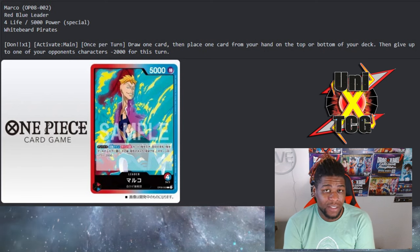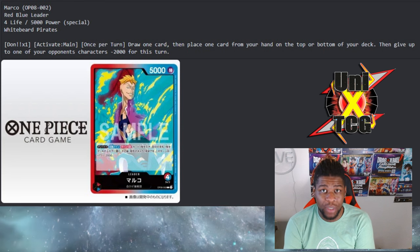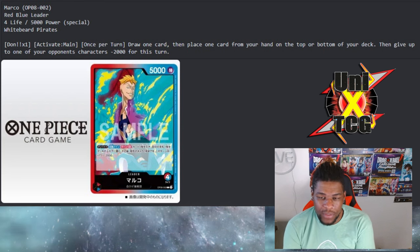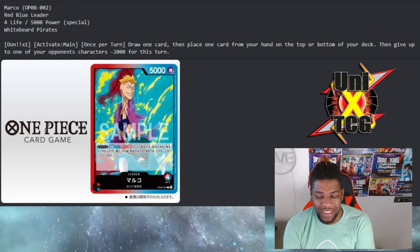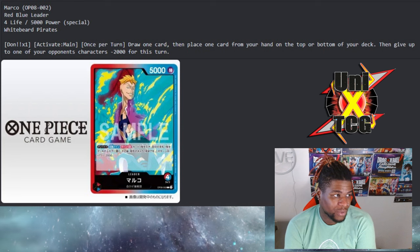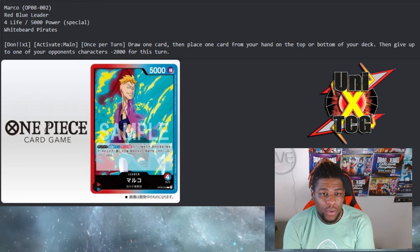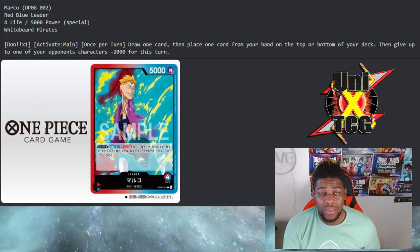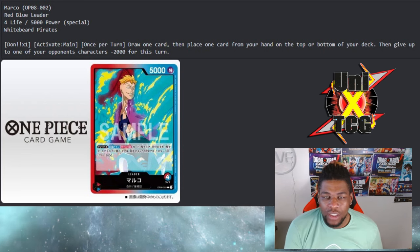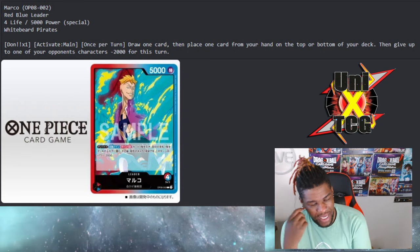Just being a White Beard Pirate gives him access to a bunch of good cards. Red and blue is a particularly interesting combination. While it doesn't necessarily synergize off the rip like black/purple does with lowering cost and destroying off cost, or black/blue with lowering cost and bottom-decking, red is really the only color that operates off of power.